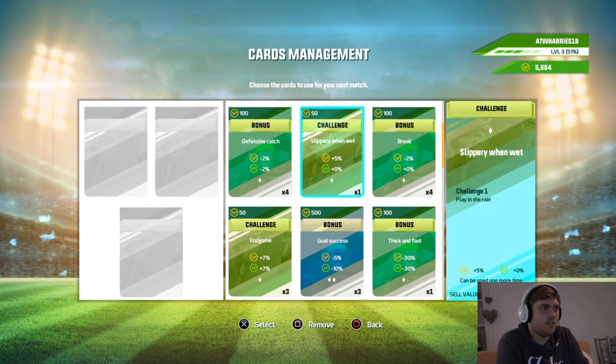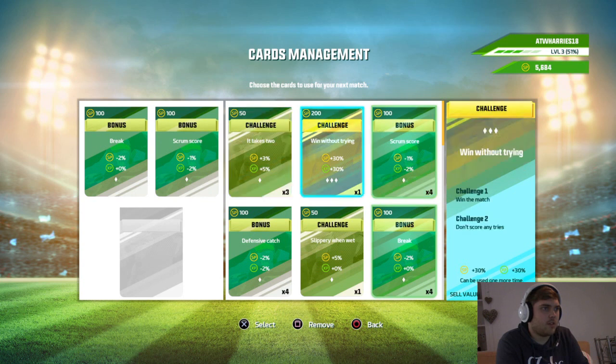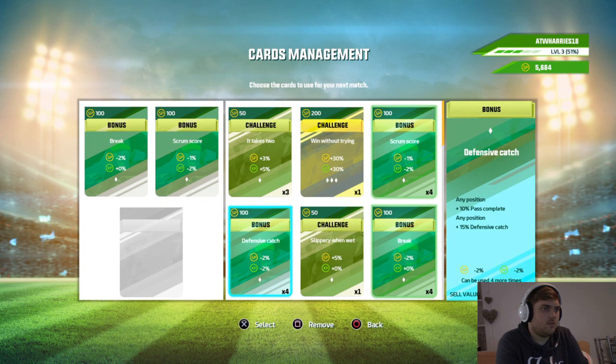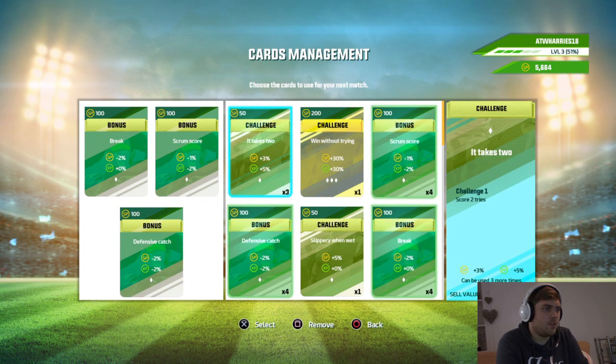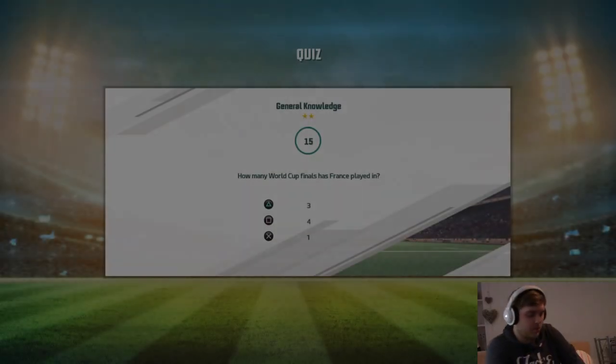Play in the rain — no, we'll have that one. Scrum score — yeah, okay, that's fine. Those are the ones I feel I can do. Here we go, we've got Stuart Hogg in our squad. Let's go ahead and play.